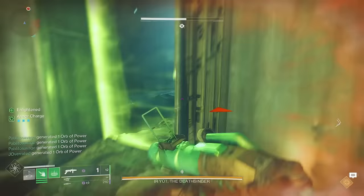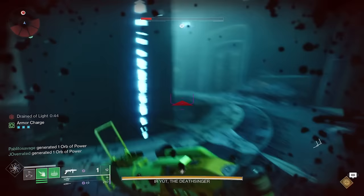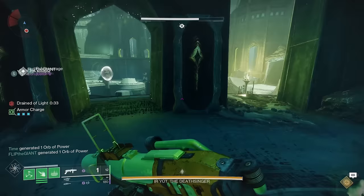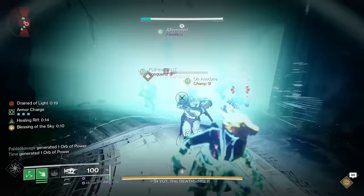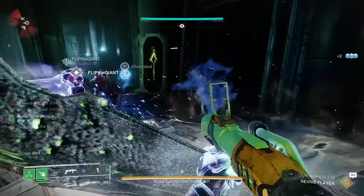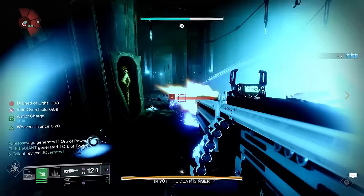Not every shield room contains a wizard — some rooms contain shriekers, which are the trap rooms you want to avoid. There's nothing wrong with killing a shrieker, but after you pass through the shield door you lose your enlightened buff. If you go into a room looking for a wizard and find a shrieker, you can't leave without killing it, and then you have to get enlightened again to enter another room to find the wizard — which wastes a ton of time. And after a certain amount of time, Eirute will begin singing no matter what.